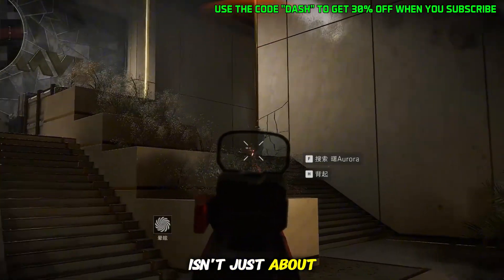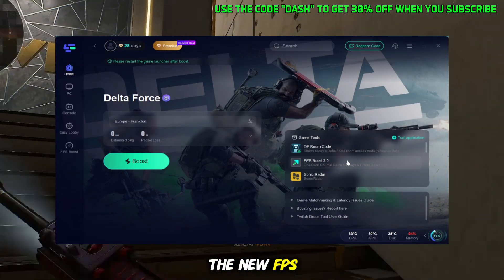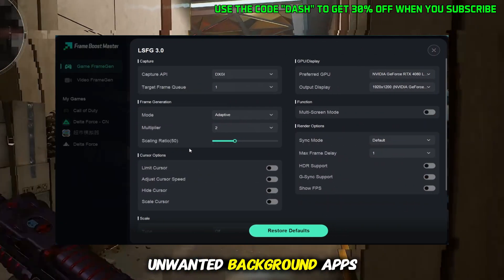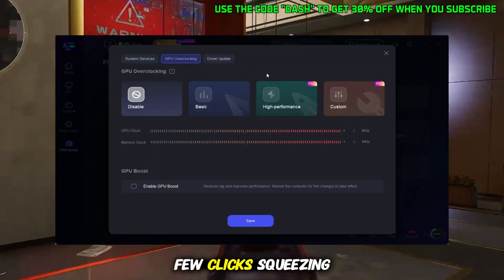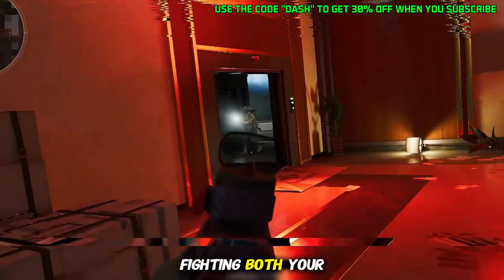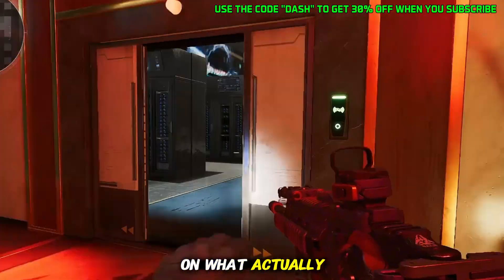On top of that, LogoFast isn't just about connection. It also brings performance upgrades with features like the new FPS Boost 2.0. This shuts down unwanted background apps and even gives you the option to overclock your GPU with just a few clicks, squeezing out every bit of performance possible. So instead of fighting both your enemies and your connection, LogoFast makes sure you can focus on what actually matters.